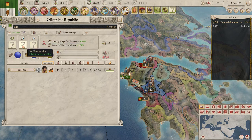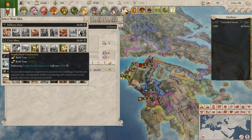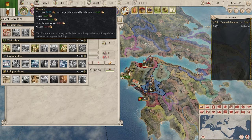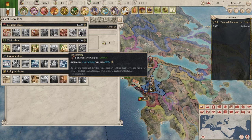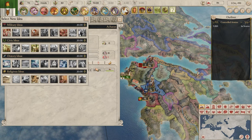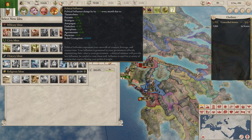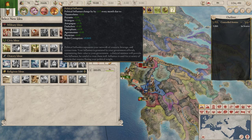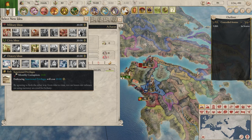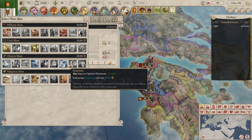We have three ideas: one civic and two oratory ideas. Build cost, build time. Commerce income — we make barely anything from commerce. Slave output — I guess that should be good for now.